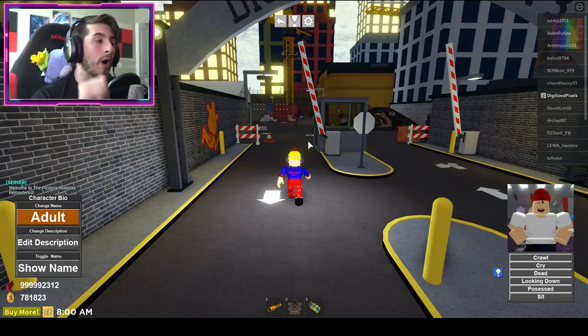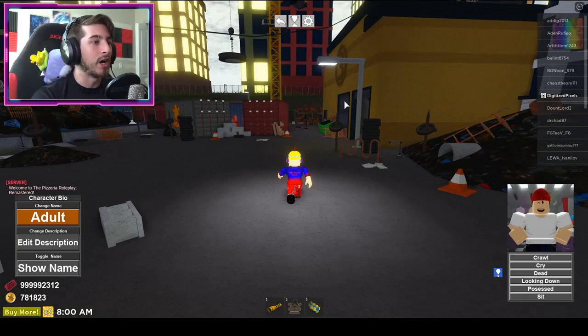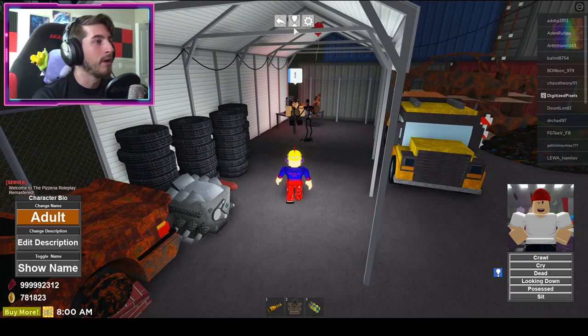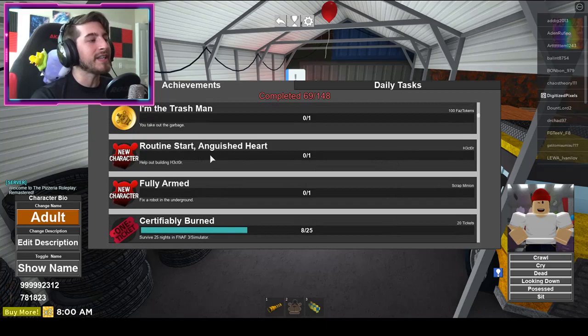We just have to go to one person in particular, who is on the back side of the breakdown station warehouse. The person we're going to is right here — there she is, the little girl. The achievement we're going for is called 'Routine Start and Anguished Heart' — help out building Hector. The reward is the Hector morph.